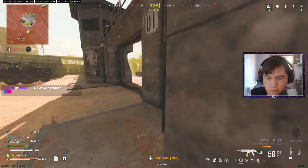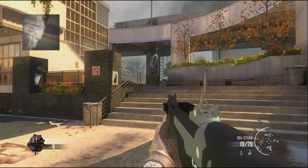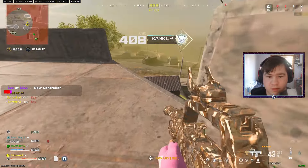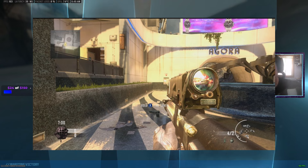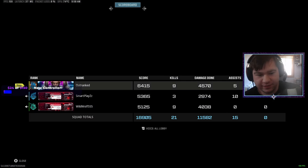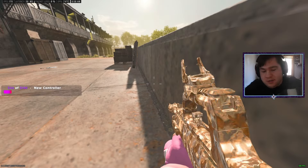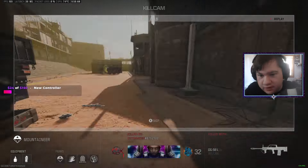One thing I'm kind of sad about is the scrapped RX-4 Storm weapon. This looks kind of like a really fast-firing assault rifle — it looks really fun to use, too bad it was scrapped. The final scrapped weapon is the XM-25 launcher, which was a grenade launcher from Modern Warfare 3, the previous Call of Duty title at the time, so it seemed like it would have made a seamless transition over to Black Ops 2.